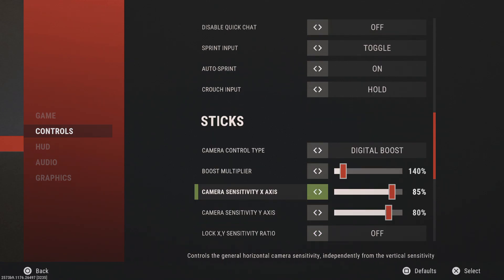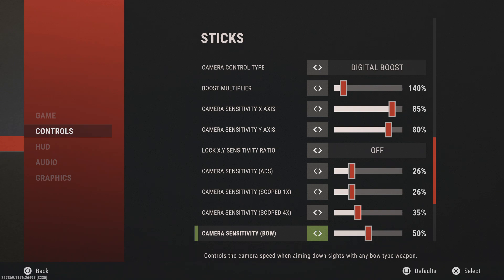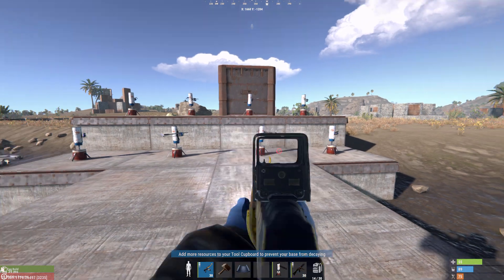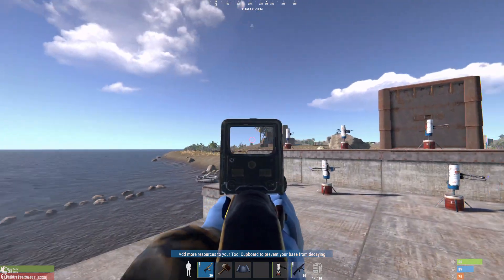Now the good stuff — sensitivity. A lot of people might think a 140 boost multiplier is crazy, but these settings are 100% personal preference. The idea is you want to be able to turn and flick really fast, but then have your aim slow down when you're aiming in. So you can snap onto someone quickly, and once you're aimed in it's a lot more slow and controlled.